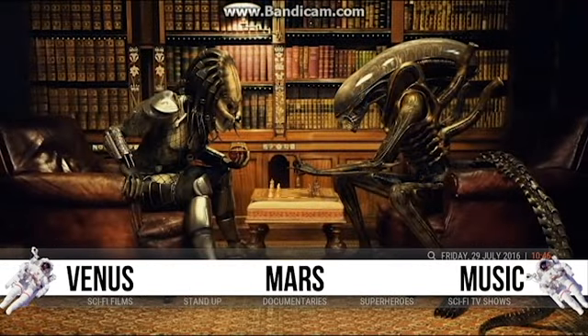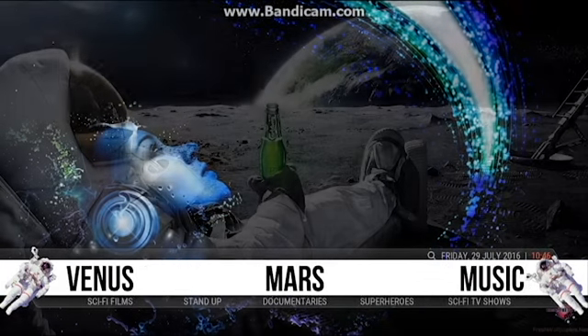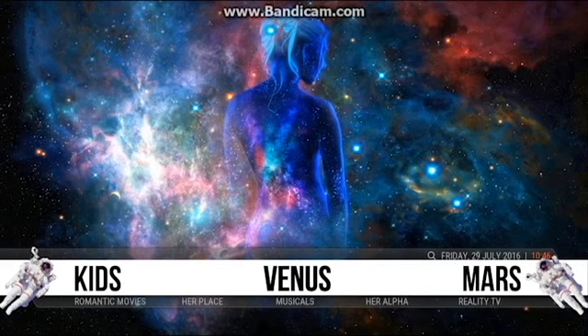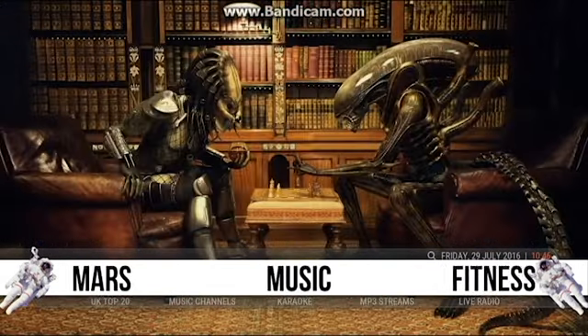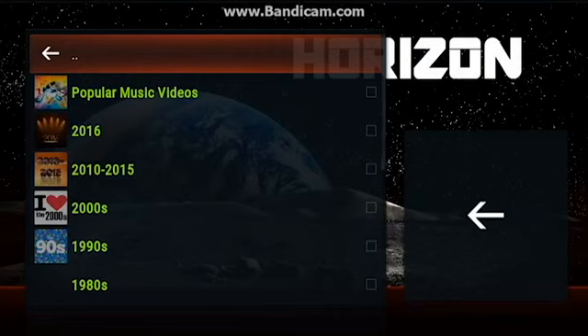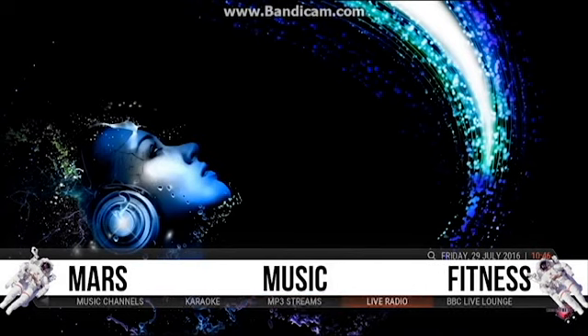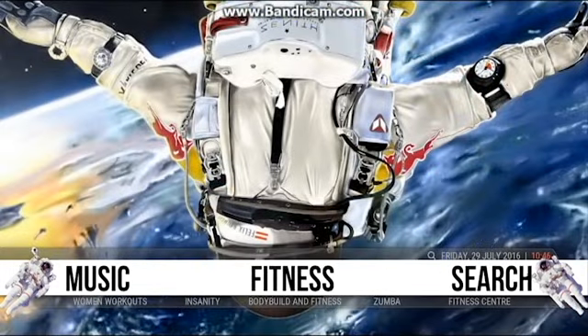The Venus and Mars sections — the men's and women's sections — have stayed exactly the same. Everything in there is still working, still really crisp and clean, so really happy with that. Same with music and fitness. The Mars section has got all your sci-fi, stand-up, and stuff like that; the women's section has all the romantic stuff. For music, clicking it loads up Alpha Music, which gives you all the best videos, plus stuff like the Live Lounge, karaoke, and top 20. Fitness is the same — there's Zumba, Insanity, men's workouts, women's workouts — anything you can find will be in there.